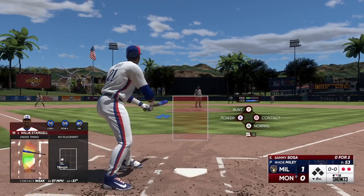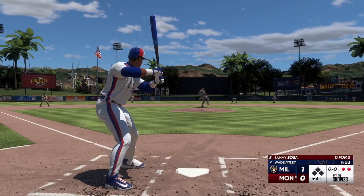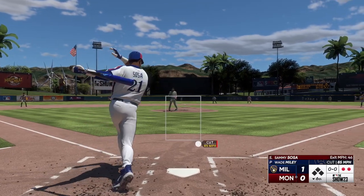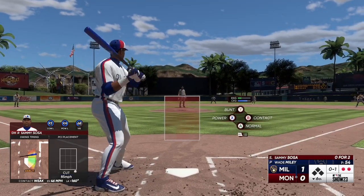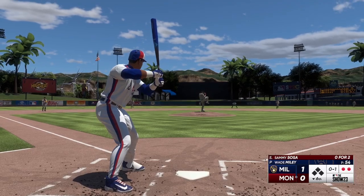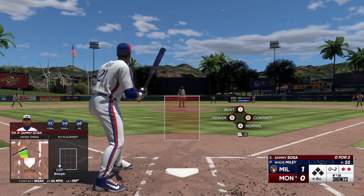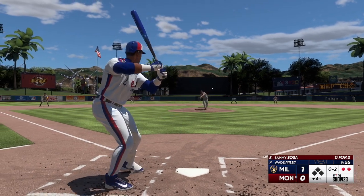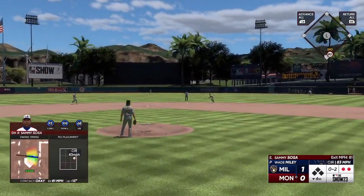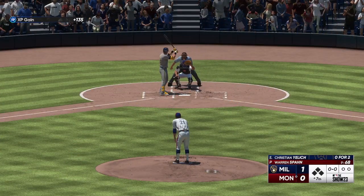Next is the designated hitter Sammy Sosa — outfield playing very deep, not wanting anything over their heads. And a foul ball. I'm impressed by the number of first pitch strikes — he's not afraid of contact. Some guys they'll nibble just because they don't want to get hit hard, but that's not what we're seeing here. Up the middle — and that one handled on the run, throw to first.